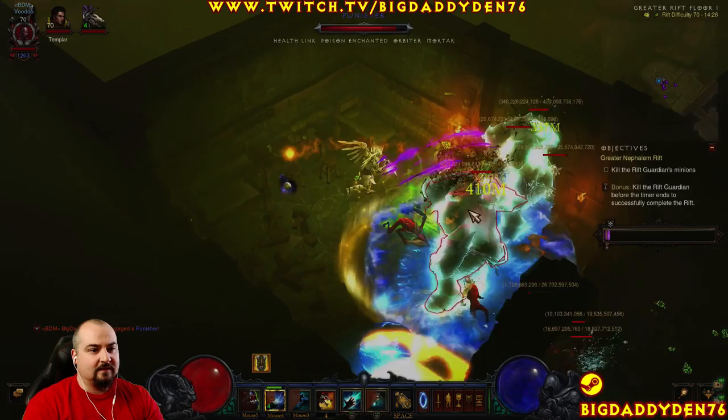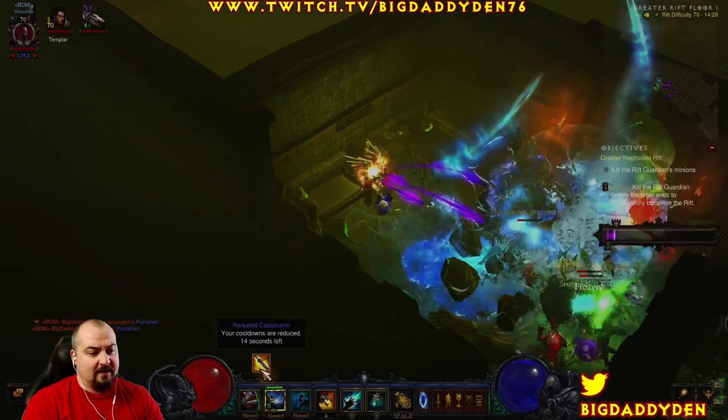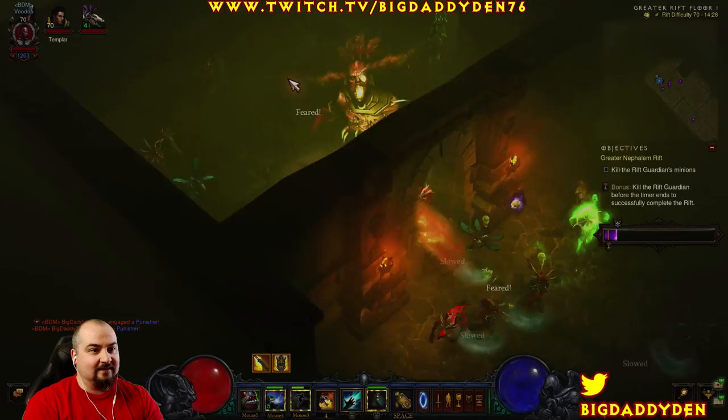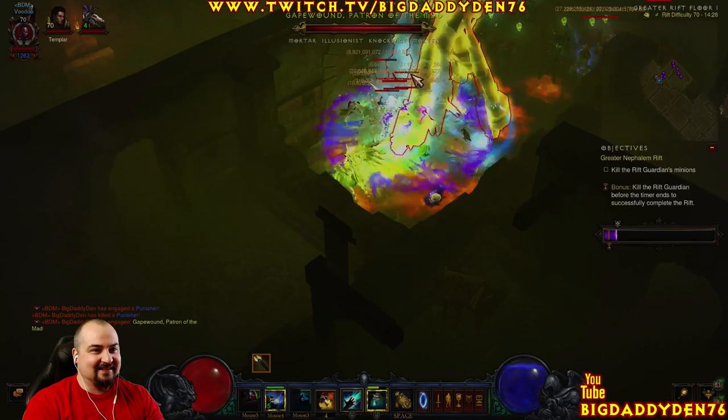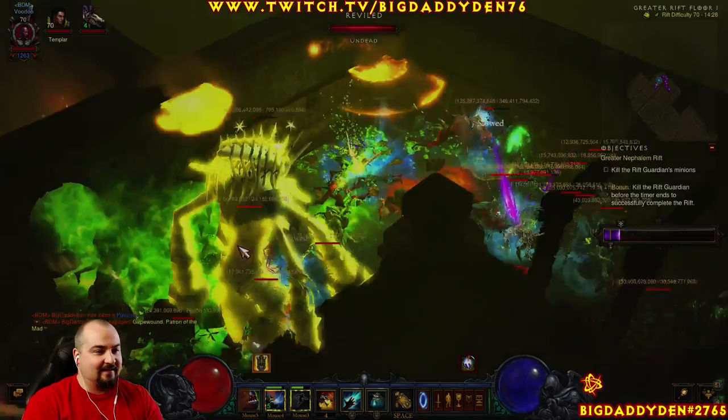Let's get on these elites. So if we can just fear them now, Piranhado them all together — unfortunately these guys are so big I can't Piranhado them easily. There we go. In-geom is now procced, and now we can zoom like crazy. He's so quick in this build. There's another elite pack — that's all you want to do, just jump from elite pack to elite pack.